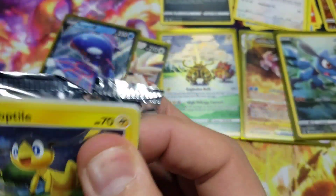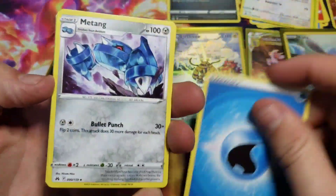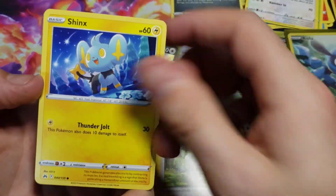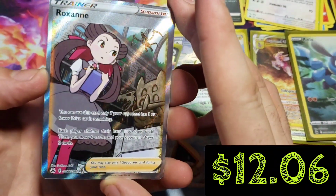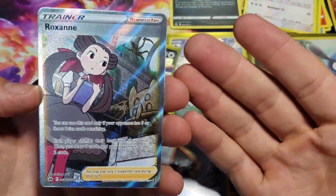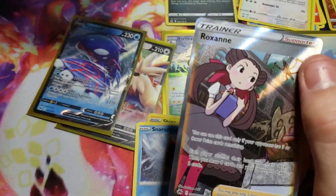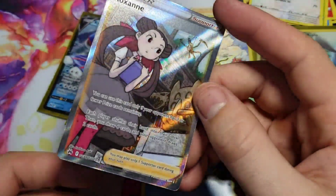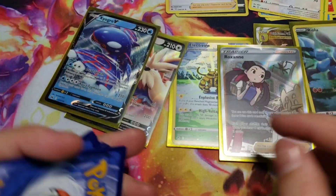There's your code card on that one — very nice. Let's pull from the back and see what we got here in our last pack for today. Hopefully we can get one more hit. Snorunt — oh guys, full art Roxanne from the Galarian Gallery! Check that out — that's awesome! We asked for last pack magic and man did we get it. We also got a holo Leon trainer from the regular set. Full art Roxanne from the Galarian Gallery to end the day — that's awesome!